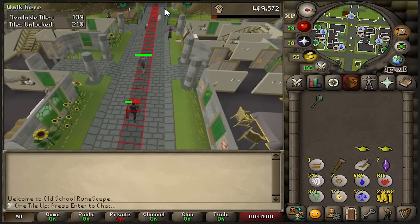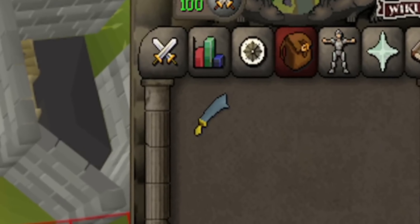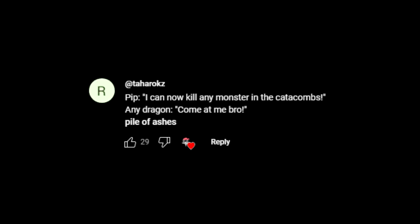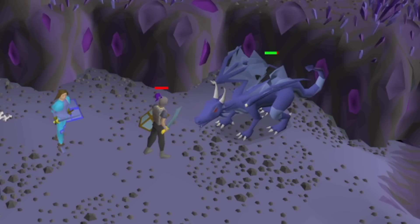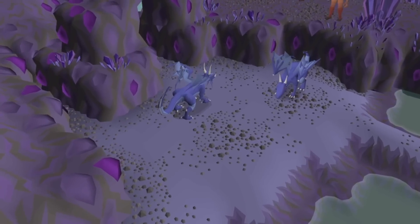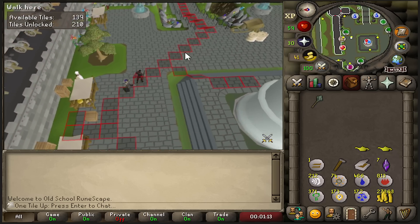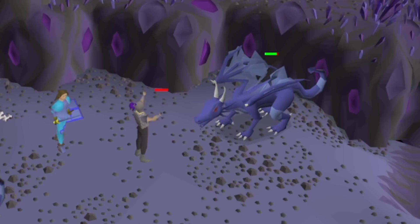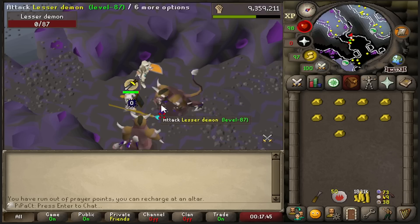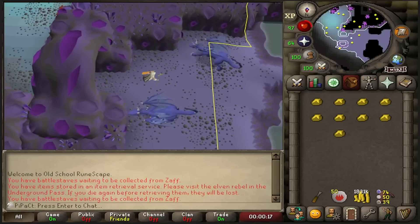But we have the Rune Scimitar now. It's literally just double the Addy Mace — actually insane for my account. I can kill even more insane monsters, and I look really cool with two Rune items. Now that I have my Rune Scimitar, the problem is that if I walk up to a dragon with my Rune Scimitar and Rune Kite Shield, the dragon is just going to breathe fire on me and I'm dead. Just overheads is not enough to kill dragons. Some of the dragons in the Catacombs have absolutely insane drops — specifically a Dhide Body, which would make the fire cape so much easier.